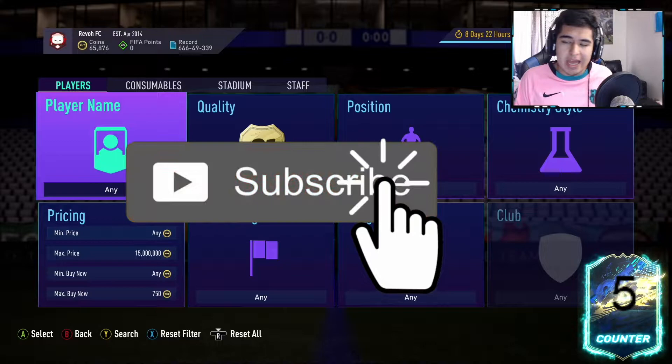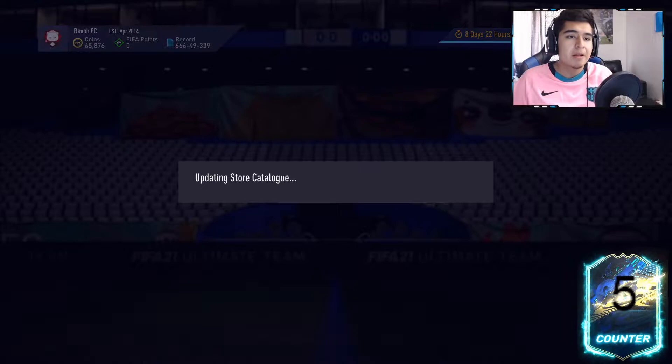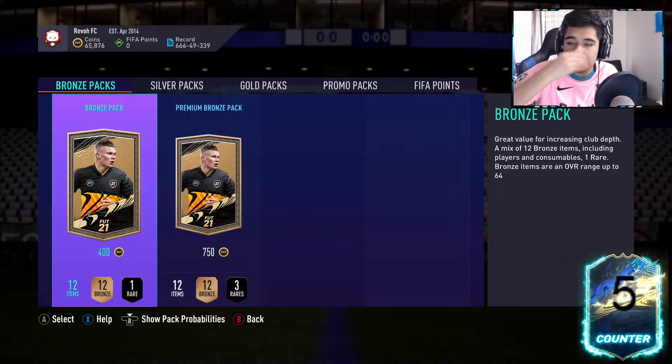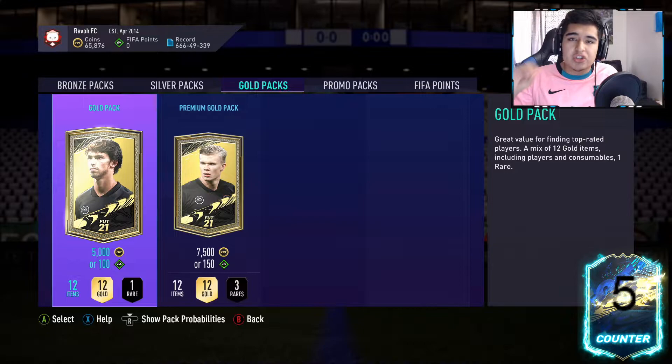So the gold pack method — what is it and why is it working right now? It's basically like the bronze pack method except with gold packs. The bronze pack method is where you open the 400-coin bronze packs and sell everything inside. For the gold pack method, you open the 5k packs and sell everything inside. You try to break as even as possible at first.